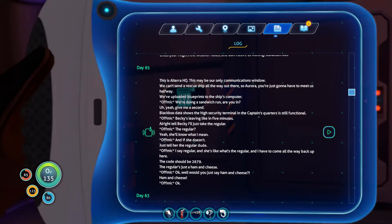This may be your only communications window. We can't send a rescue ship all the way out there, so Aurora, you're just gonna have to meet us halfway. We've uploaded blueprints to the ship's computer. We're doing a sandwich run, you in? Yeah, give me a second. Black box data shows the high security terminal in the captain's quarters is still functional. Becky's leaving like in five minutes. Tell Becky I'll just take the regular. The regular? Yeah, she'll know what I mean. The code should be 2679. The regular's just a ham and cheese. Okay, would you just say ham and cheese? Ham and cheese! Okay.